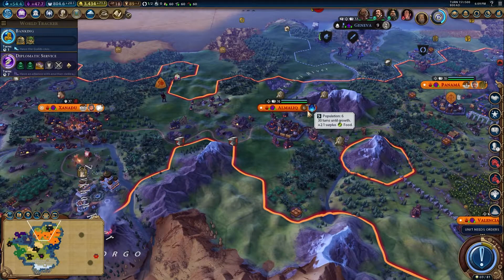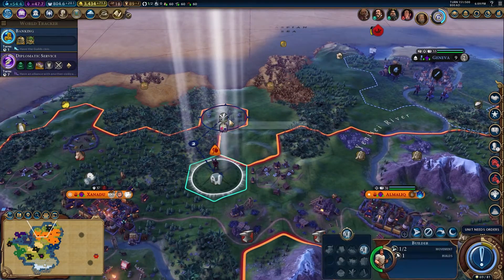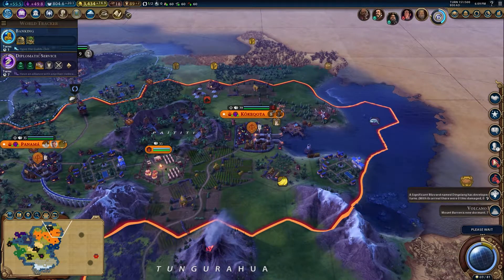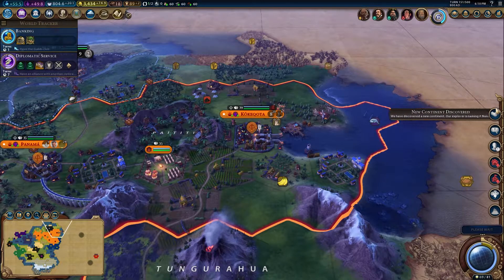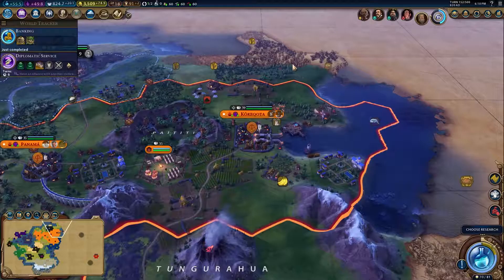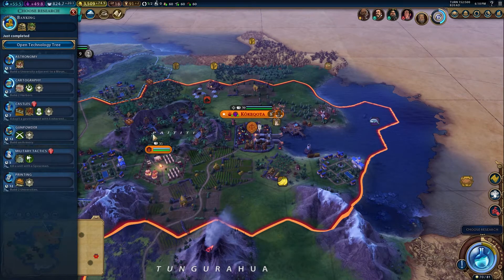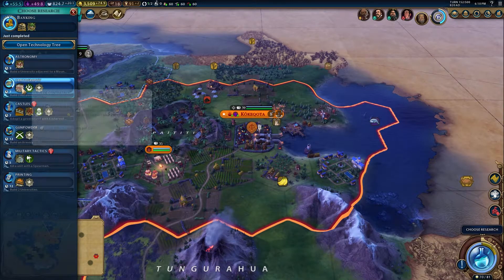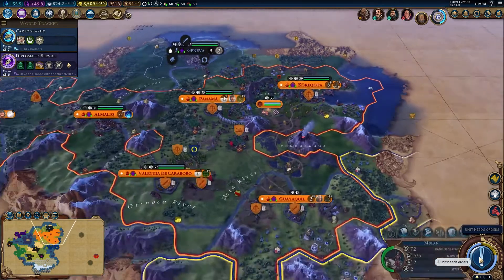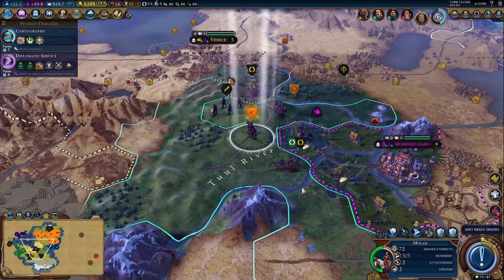We need a unit in this city. We'll probably build one after the campus, just so that it has a unit sat in there. Renaissance era. There's some more era score. There's a 24-hour bank - banking done. Cartography. Gold from fishing boat improvements - that can be useful. We've got two harbours, we might as well. Can't do anything else with Mulan now. She is basically spent. We've only got two lifespan remaining. You are going to go on to automated exploration.